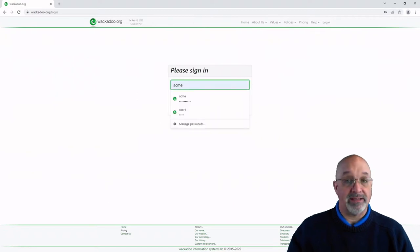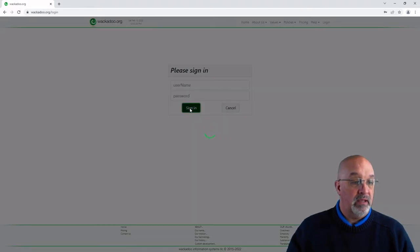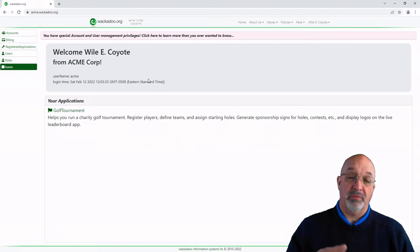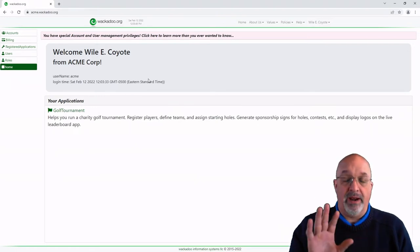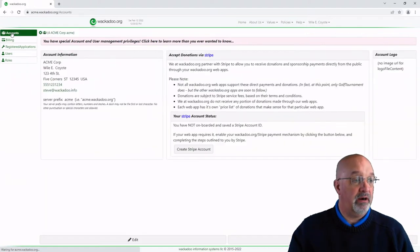Now we're going to log in as Acme, which was the username we set up. We log in, and there we are — welcome. The first thing you need to do in order to be able to receive money is to set your Wackadoo account up to talk to Stripe. We have a whole video on how to do that, so go watch that. But I'm going to bounce through it really quickly here. You go to the Account page — this is where all that information that you just put in is, and you can come in and edit all of this stuff after the fact.